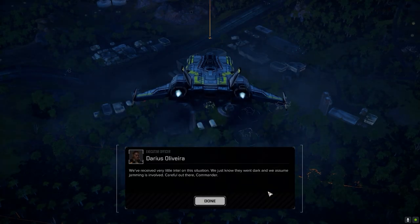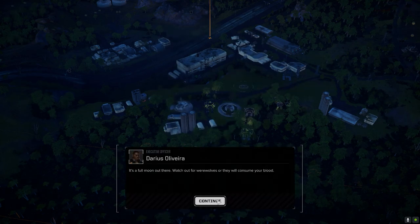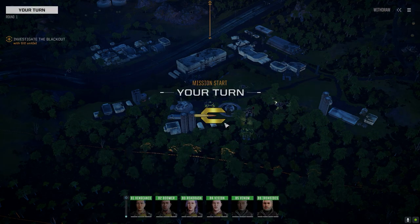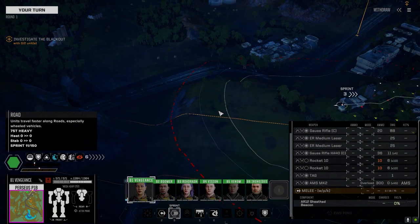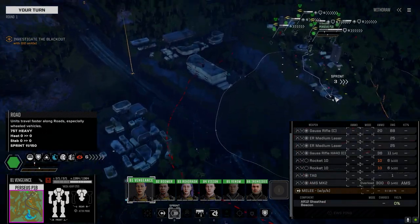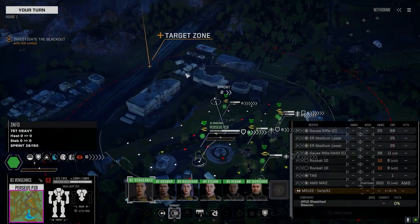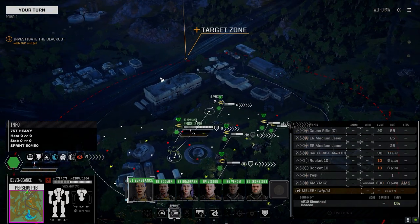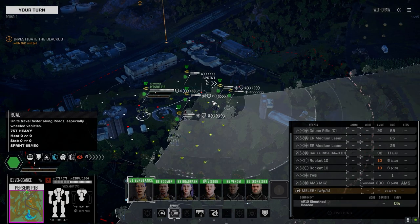Command interface initiated - we're dropping almost on the base itself. It's nighttime, which is throwing me off a little bit. We don't know if the turrets are going to be ours or theirs, so we're going to let the vehicles kick this off and move into position.